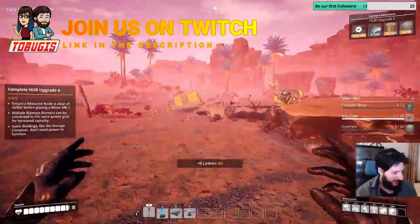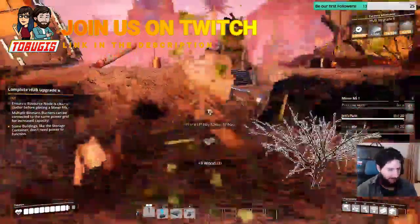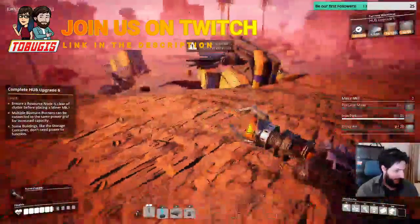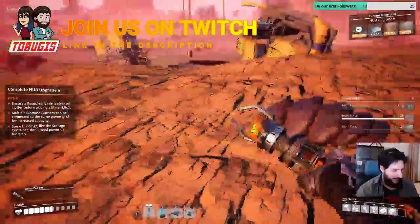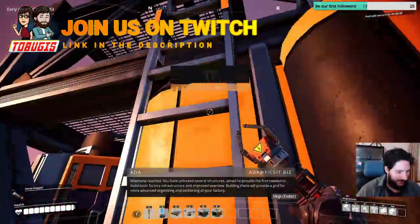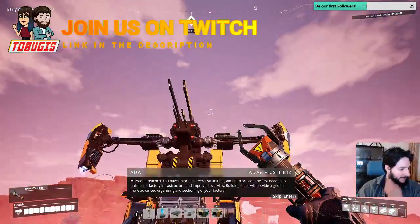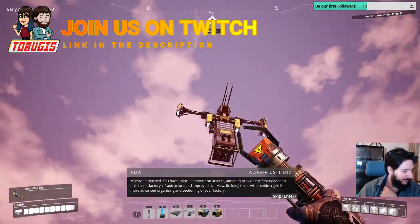We found a wreck. Let's see what there is in it. I will die — I forgot how to fight those guys. He's dead. And land the bad boy. You have unlocked several structures, aimed to provide the first needed to build basic factory infrastructure and improved overview. Building these will provide a grid for more advanced organizing and sectioning of your factory.